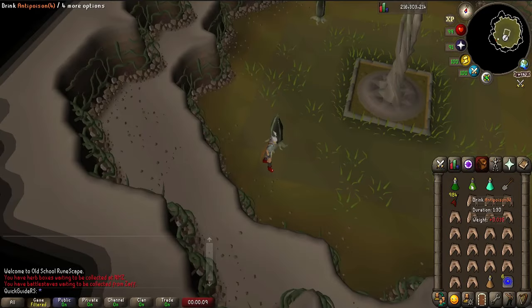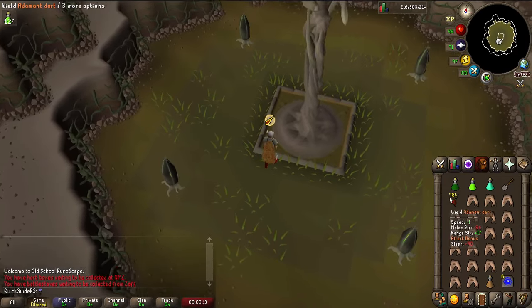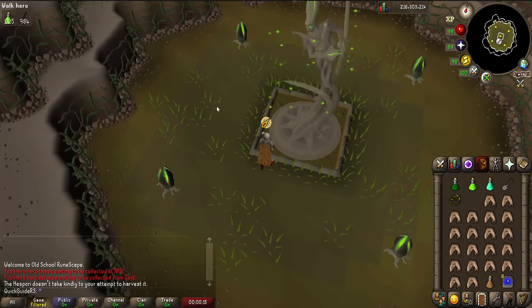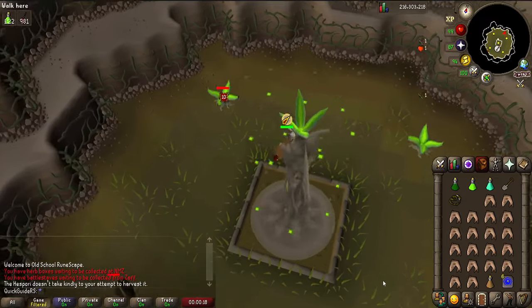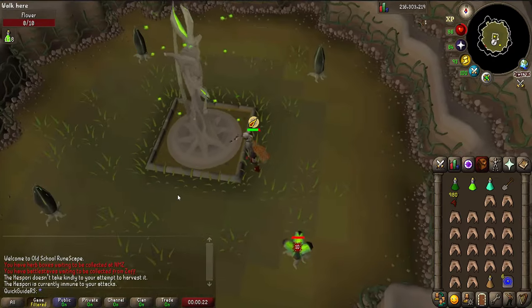Drink your potions and put on protect from magic and piety, then click harvest Hespori to start the fight. As soon as he's disturbed he'll start off with his special ability — he will summon 4 flowers surrounding him, and before you can deal any damage to Hespori you'll have to kill all the flowers.